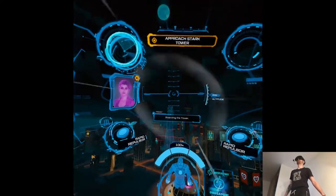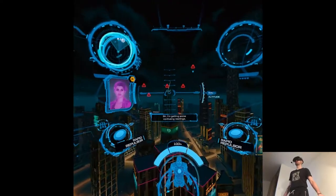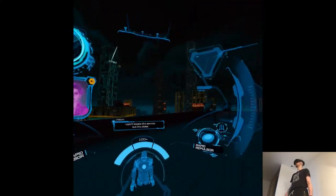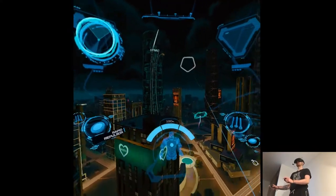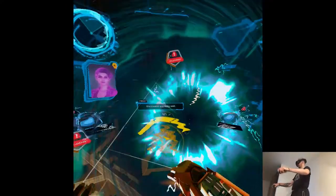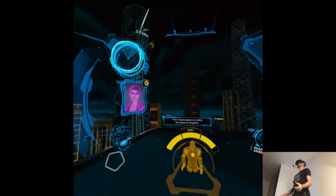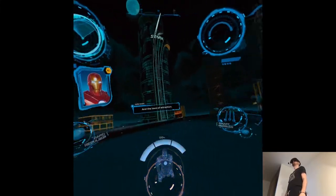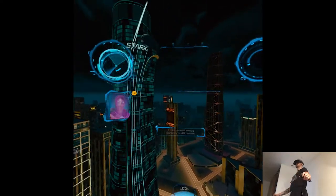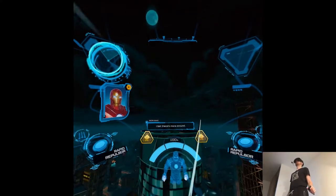Scanning the tower. Sir, I'm getting some confusing readings. From the tower? I can't locate the source, but it's close. You know, with the swinging and stuff. Look out! It's created a gravity well — it's pulling us in. That drone seems to defy the laws of physics and the laws of attraction. It's an old Stark-built Meridian mine. We didn't build it to do that. Sir, its unusual energy signature is still present. Eyes peeled, Friday. I bet there's more around.